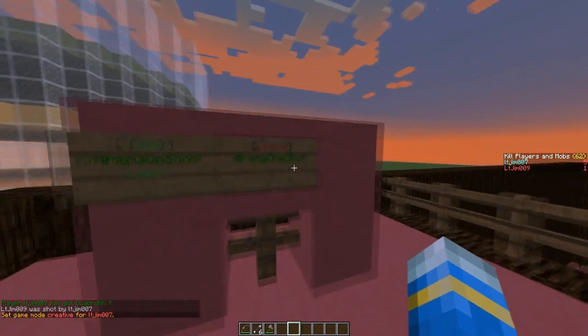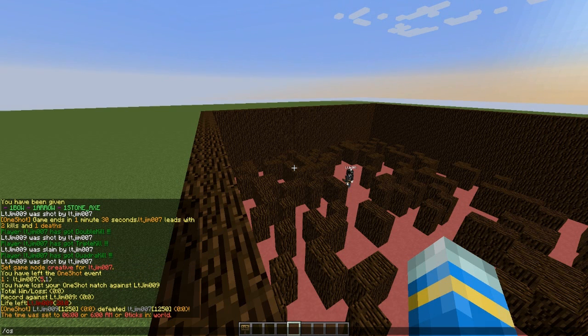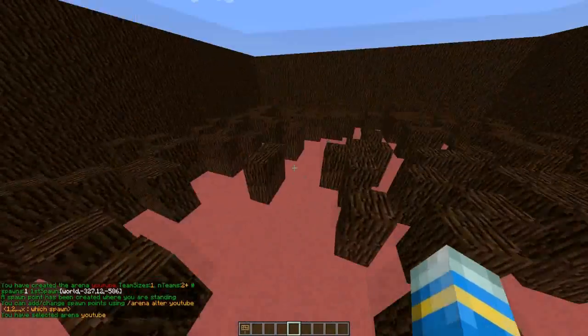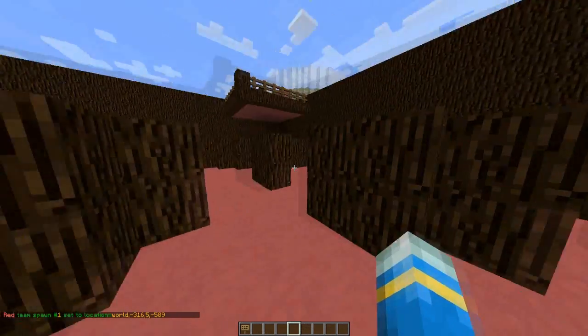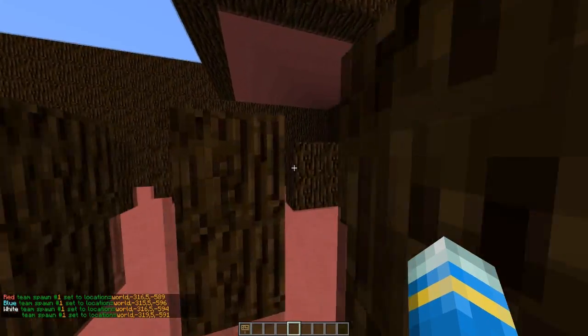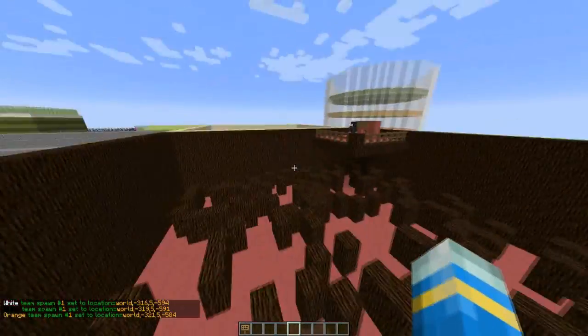So let's create a new arena. You do OS create followed by the arena name — which is going to be YouTube. That sets the spawn up here, but we don't want that. So let's do OS alter, the arena YouTube, and spawn one. You can add as many spawn points as you want: two, three, maybe four. That gives us five different spawn points depending on how many players are on your server.